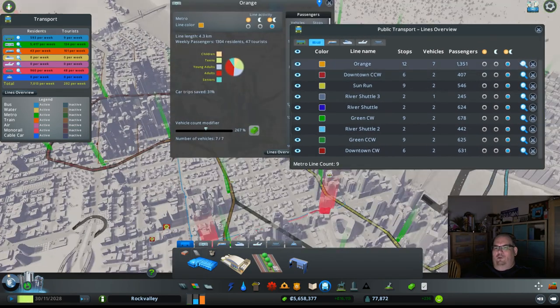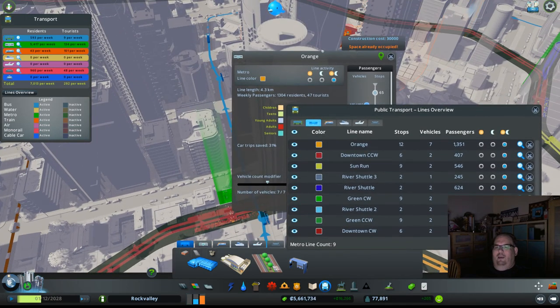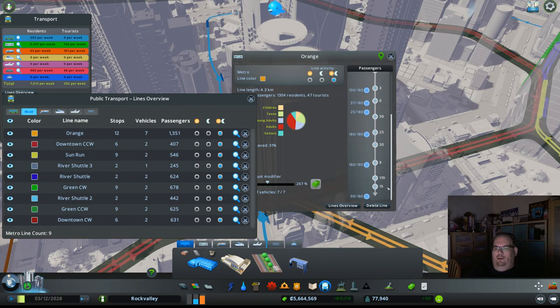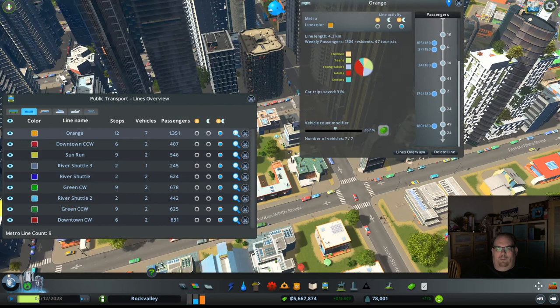Our most popular line is the orange line — you can see people crowding into those stations. I love how you can drill down and get so much information. So we're going to look at the orange line. I actually pay extra money on that. We have seven vehicles and most of the vehicles are pretty much full as they go through. Over here, they get completely full. So you'll see the orange one's coming in and you get the red ones leaving — the orange one's coming in.